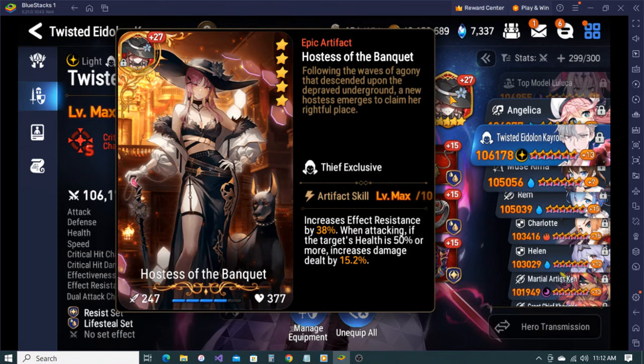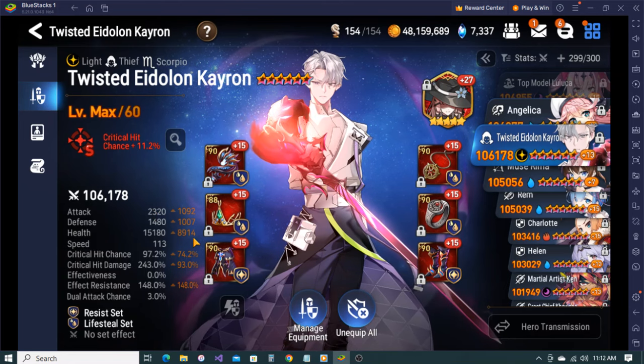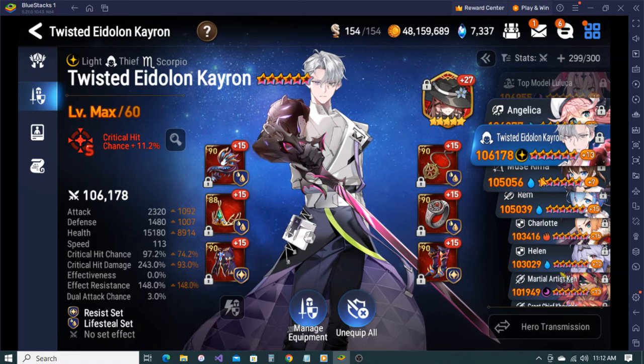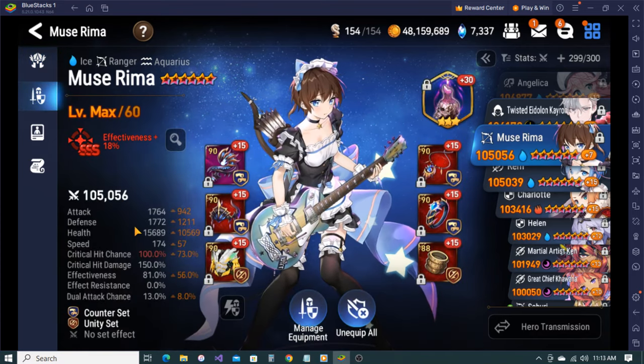Some crit damage and attack, but the problem is this unit is going to suck, and I think she works better with Politis anyway. Rima - on a Candlestick build. Some effectiveness on unity set plus counter set, so she gets more hits off which lowers her cooldown, and her S3 lowers the cooldown by three. I haven't used her much at all. Her build's pretty good, just maybe needs a little more health.